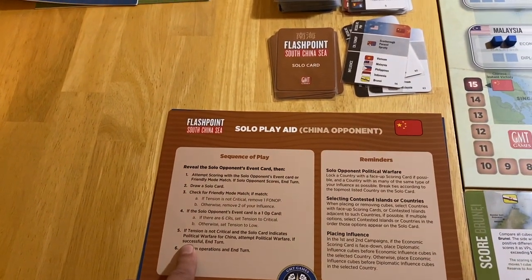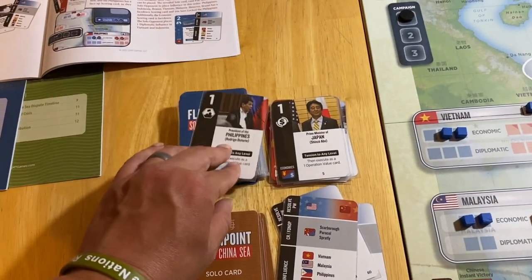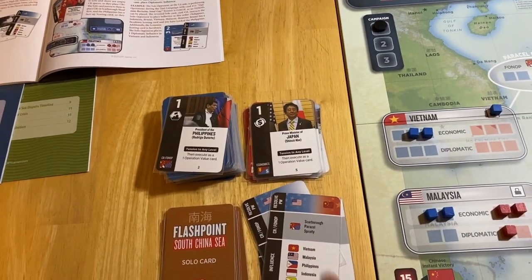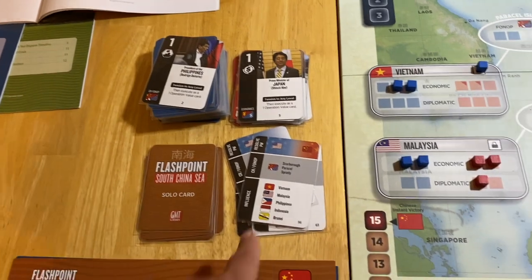Tension is not critical. The solo card indicates political warfare, which it does. We are going to attempt political warfare. If it's successful, we'll end the turn. He's going to try it and it is a success. It is a success because he had to draw a one basically for that to be a success.